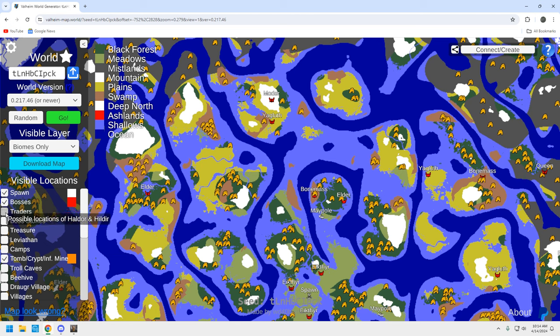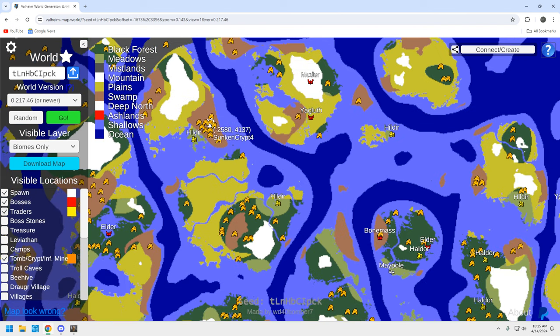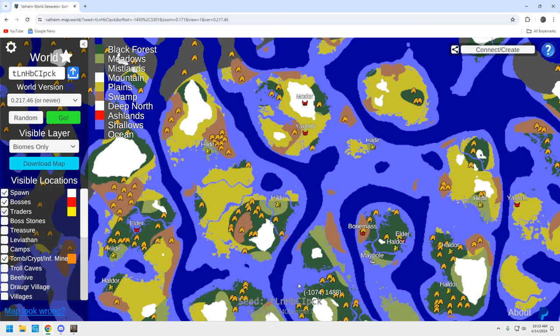We're going to head north anyway because there's a Haldor up here as well, and another one over here. That might be your play because that is a lot of iron right here — you've got this Haldor here, this Haldor over here, and this Haldor here as well. The problem is getting over here. Wherever the traders are set up, you're probably going to put a portal hub near there. The challenge is getting over to this Haldor without triggering another one — as soon as you get close to one of the traders it procks it and the rest of the traders go away.